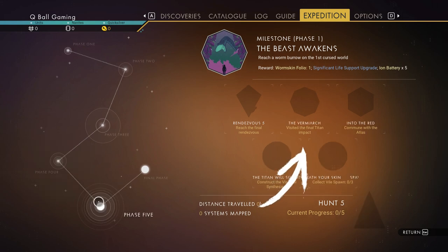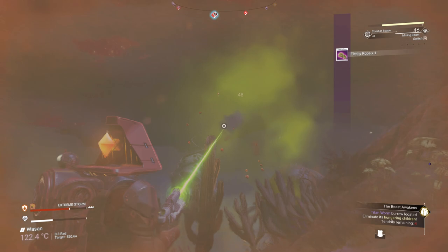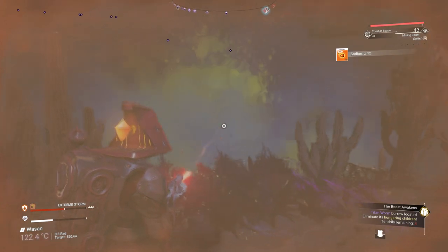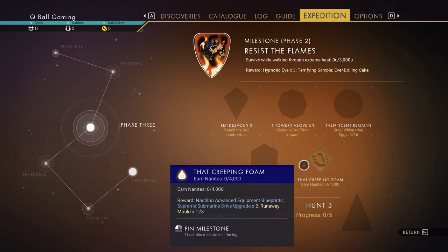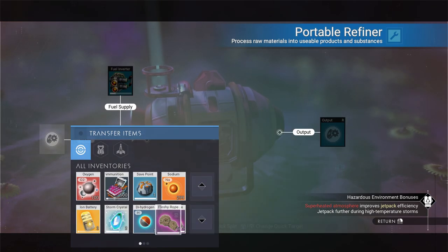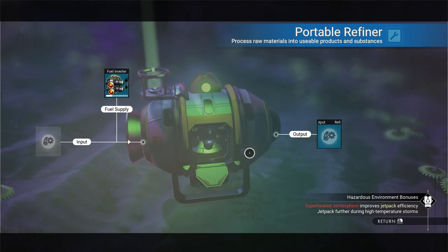By killing hungering tendrils you will get fleshy rope — keep those. You will have a milestone for earning 4,000 nanites, and those fleshy ropes you can refine into nanites using your portable refiner — one fleshy rope gives you 50 nanites.